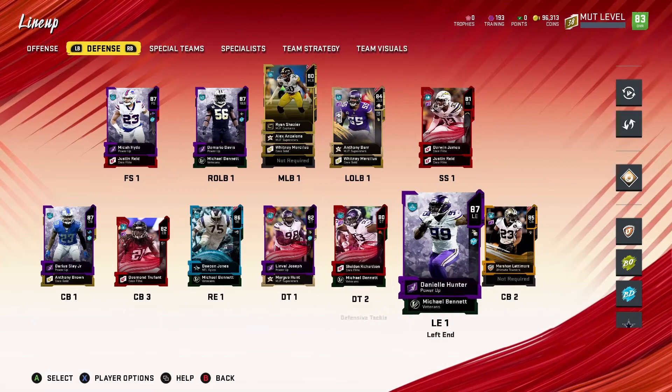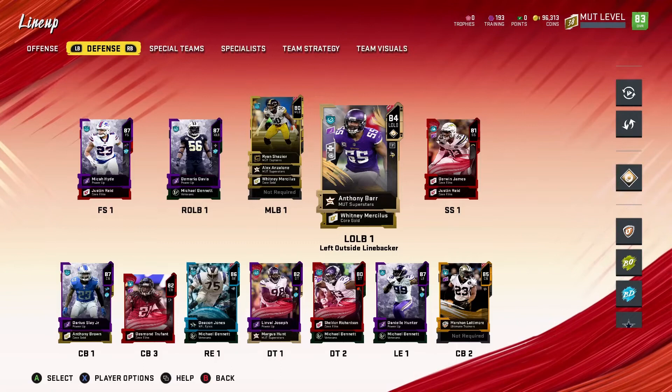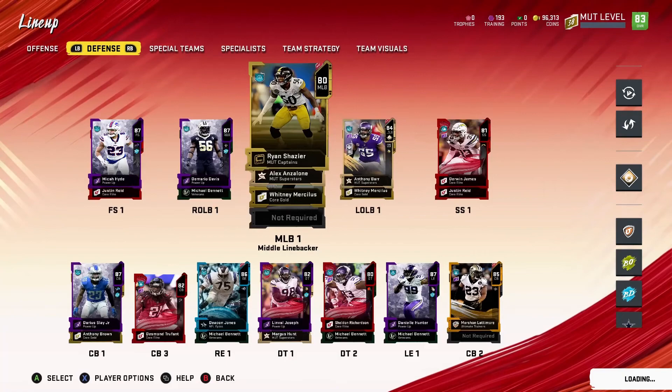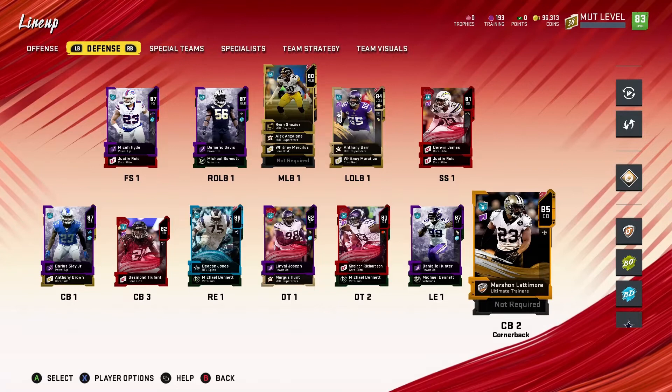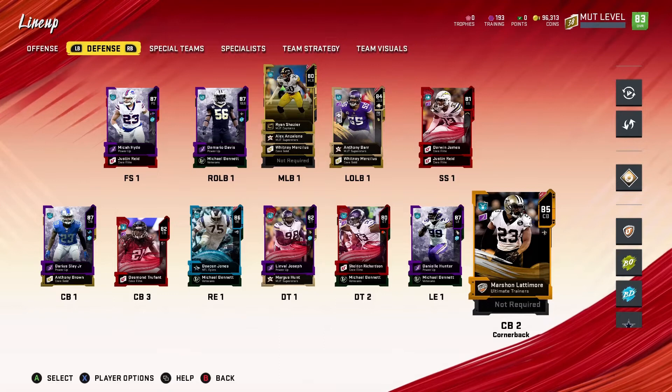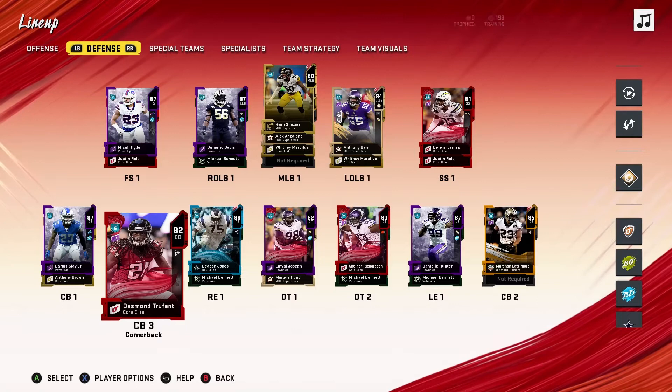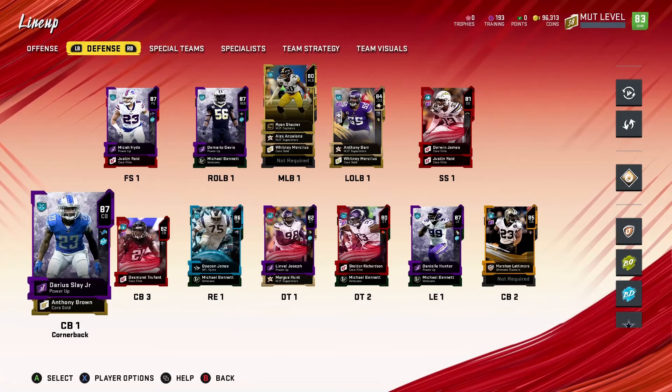I'll have some gameplay for you guys soon — I have a gameplay where we actually finally won a game. That's how we were able to get the John Madden card. I'll just show you how it happened — it was pretty quick and easy. We might power up Marshall Lattimore more; I don't know yet. I think his card was going for quite a bit — like 50,000 to 60,000 — so we can't do all that right now. There's Desmond Trufant — as soon as I can I'm quick selling him because even just playing solos I haven't heard anything from this guy — no tackles, no interceptions, nothing.